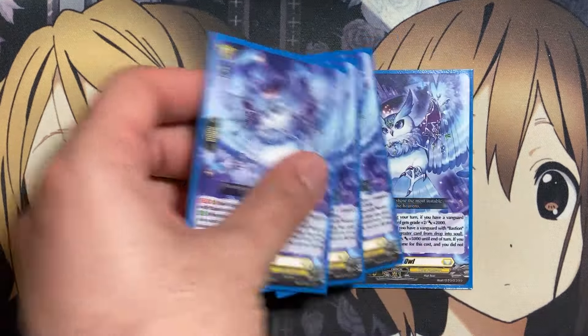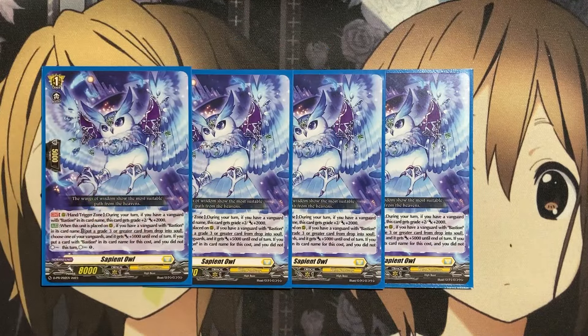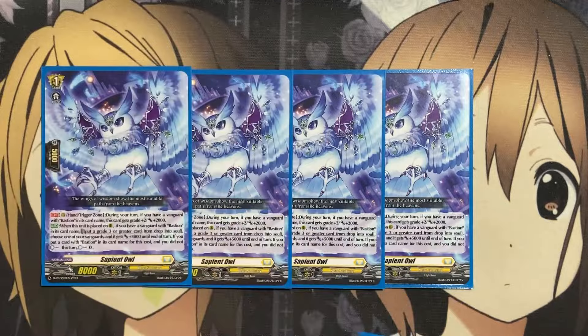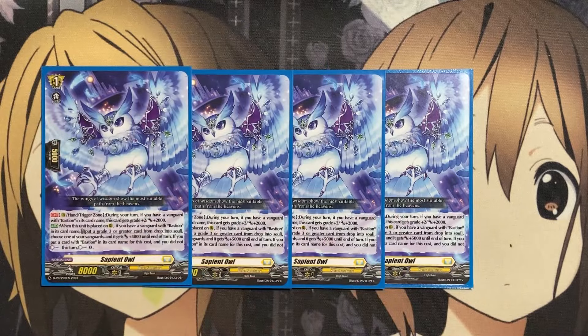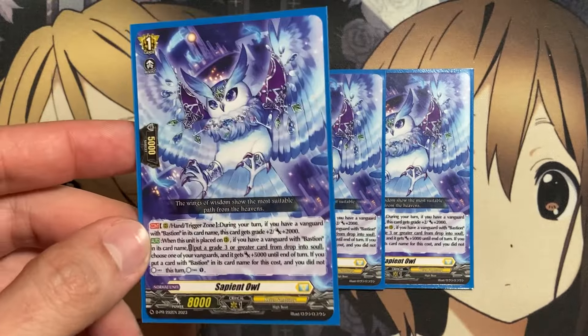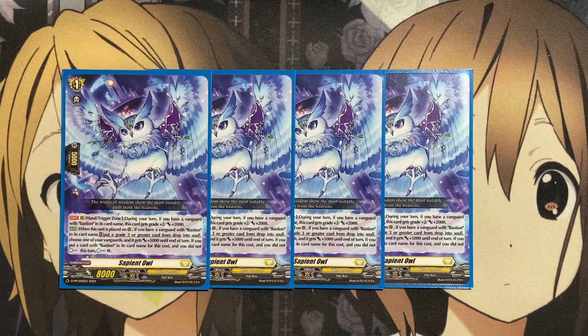For grade ones, we're running four of the newest card added to the deck — the promo Sapient Owl. From rearguard, hand, or trigger zone during your turn, if you have a Vanguard with Bastion in its card name, it gets grade plus two and power plus two, counting as a grade three off of drive checks and hand reveals, as well as from rearguard. When placed on rearguard, if you have a Vanguard with Bastion in its card name, put a grade three card from your drop into the soul, choose one of your Vanguards, and it gets plus 5,000 to end of turn. If you put a card with Bastion in its card name and did not countercharge this turn, countercharge one — a great addition providing soul buildup. You can also reuse Rondalia from the drop zone by placing it out of the soul into the drop to give another grade three boost. It counts as a grade three and can provide boost, giving you the needed grade three numbers for additional card effects — a definite four-of.